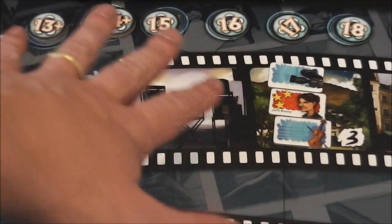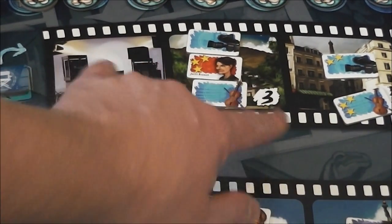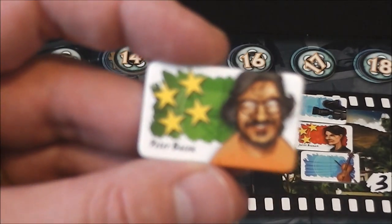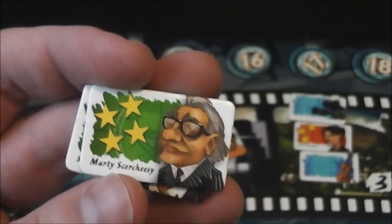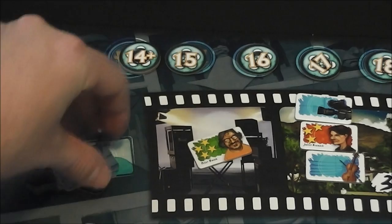Each round, you fill the film strip spaces by drawing a certain number of things from the bag — for example, three from one space and two from another. There are also party spaces I'll talk about in a minute. At the start of each round you draw one of the super-director cards off a stack. There are four of these so we'll play four rounds. This one is Peter Bacon — he looks familiar. All these directors have four stars. There's also Woodland Alien, Martin Scorch-Cheesy, and Steven Spelborg — tongue-in-cheek Hollywood caricatures.